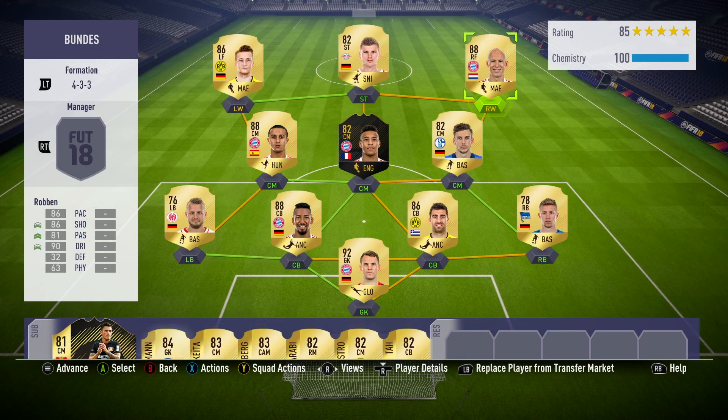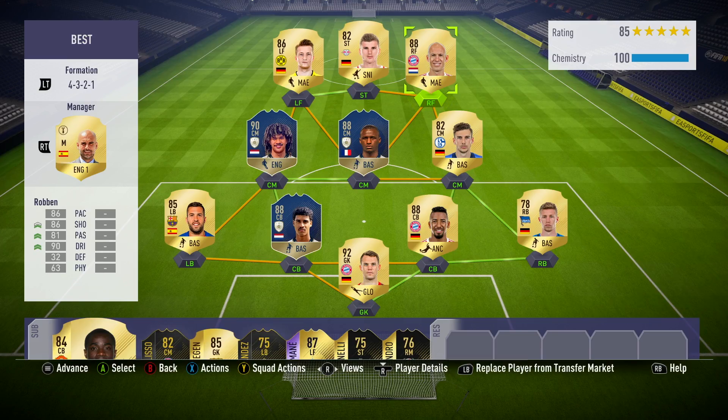We all know Robin is a very left-footed player. Moving into a couple of squads that you could use this guy in: the first would be a full-on Bundesliga side featuring gems such as Weiss at right-back, Goretzka and Tolisso in midfield, and Timo Werner up front. And then there's the super squad I mainly played him in, where Robin fit in perfectly alongside the Icons and Bundesliga players.